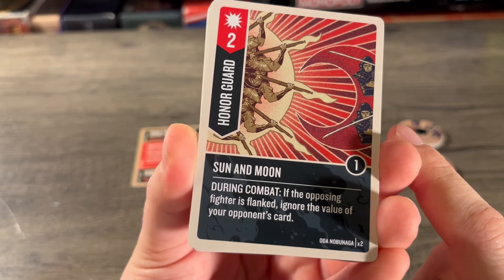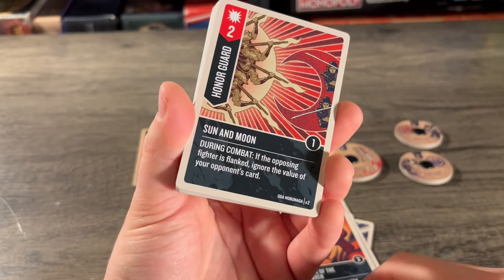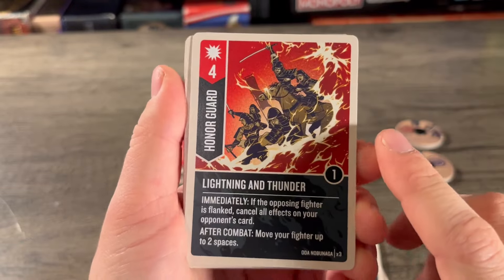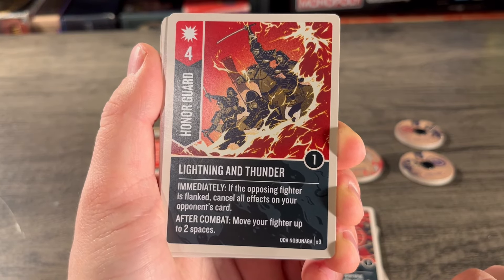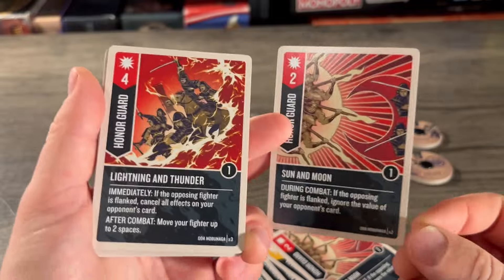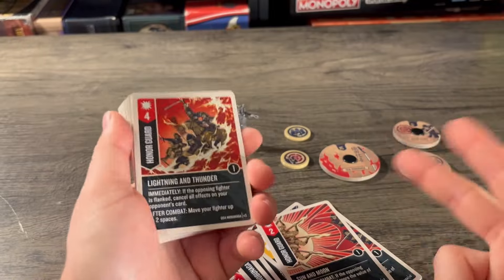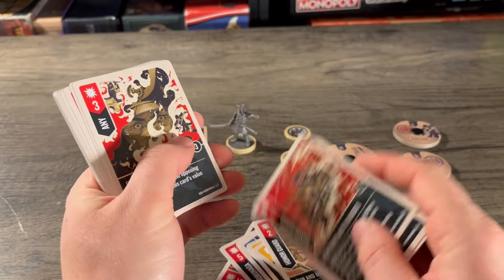Moving on to the honor guard specific cards. Sun and Moon — a two attack, one boost, two copies: during combat, if the opposing fighter is flanked, ignore the value of your opponent's card. Not super scary since it's only a two attack, but you get a free cancel if you have both honor guards surrounding them — or even Oda next to them. Lightning and Thunder — attack of four, boost of one, three copies: immediately, if the opposing fighter is flanked, cancel all effects on your opponent's card; after combat, move your fighter up to two spaces.